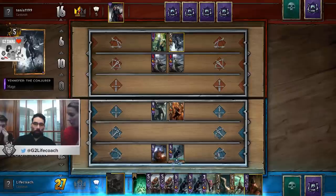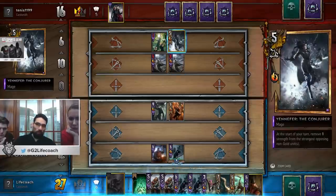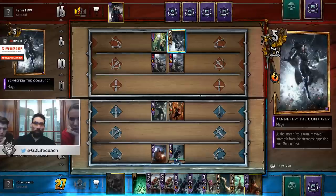She keeps doing that every turn. And she is a golden unit herself. But she only has 5 base stats — 5 instead of 13 or 12. So you sacrifice 7 base stats, but for that you get an ability.